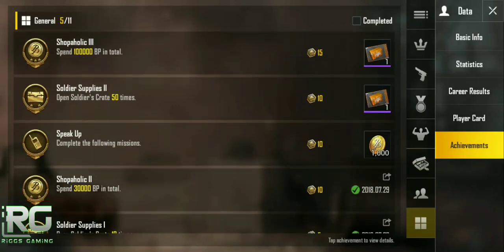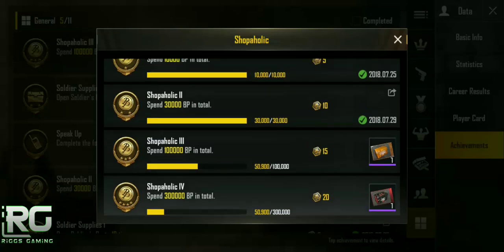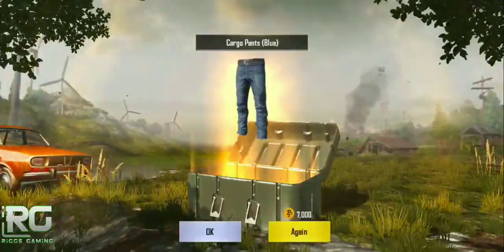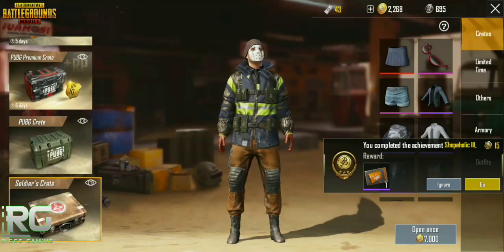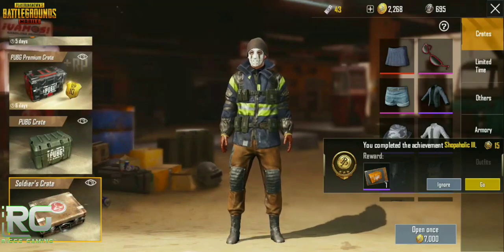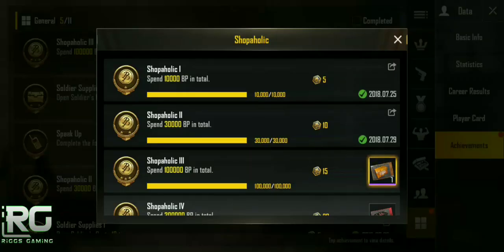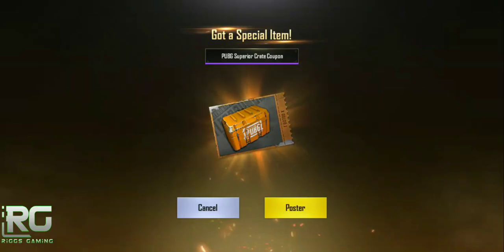There's one achievement I want to show you. If I spend 50,000 BP — I have about 70,000 BP right now — I can get one of these coupons. So I'm going to open up some crates and spend 50,900 BP. The achievement is done — you can see the little bar just popped up on the right-hand side: Shopaholic number three. We spent 100,000 BP in total and now we can go ahead and claim this coupon.